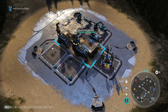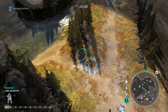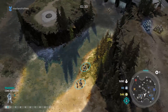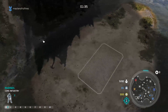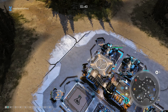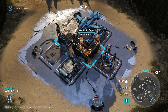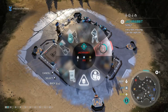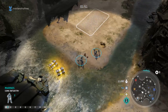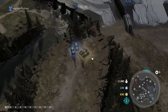I was experimenting with this today — rally points. I built two generators first, then two supply pads. After collecting two supply piles worth of supplies, I get 149 supplies, which isn't enough for a supply pad. Right now I'm just trying to get power on the map as fast as possible.